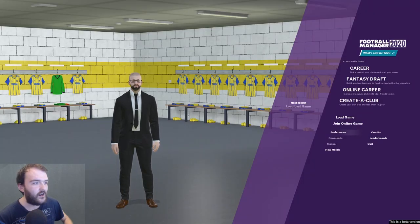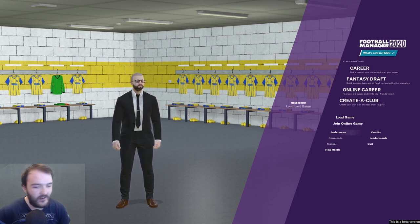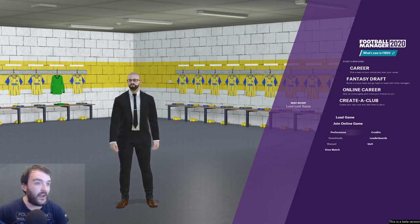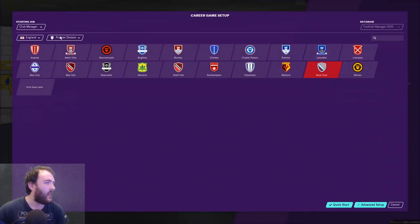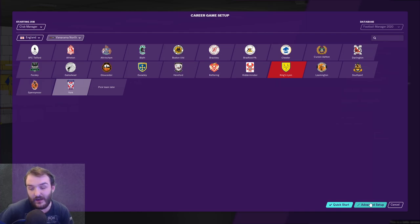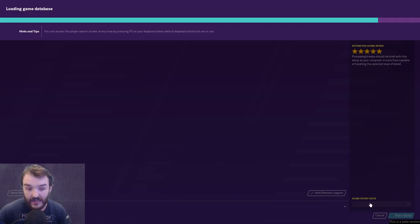Here we are, the game is all loaded up. We're in what looks like hashtag United's dressing room — not quite sure why — but let's load the game up, have a look, and get all the way down to the Vanarama North. There we are, Kingslyn. Let's go advanced and see how many leagues this thinks my laptop can handle.